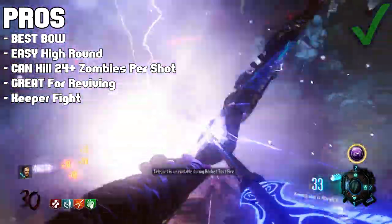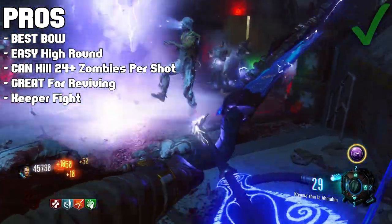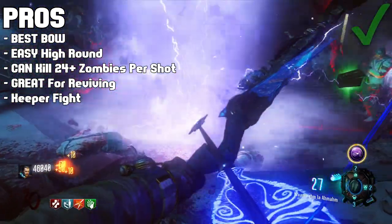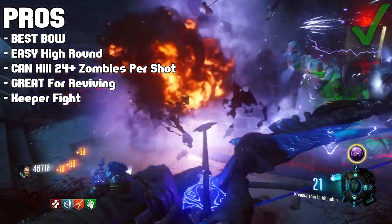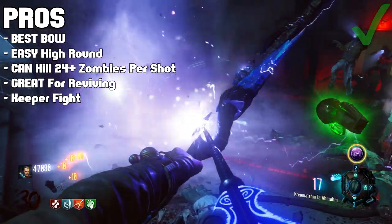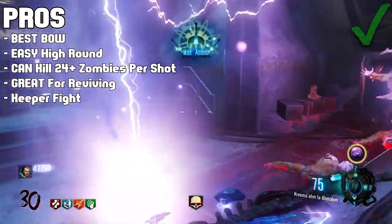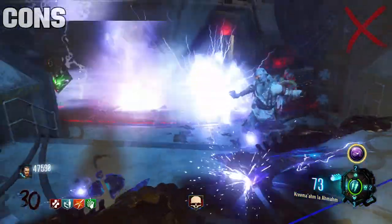There really isn't much more to say about this lightning bow — you guys know how good this thing is. The only way to describe this bow is overpowered, and this thing is probably the best weapon so far in Black Ops 3 Zombies. It is that good, it is that overpowered, and it will literally take you to any round you want. Okay, so let's go over some of the very few cons that the lightning bow has.